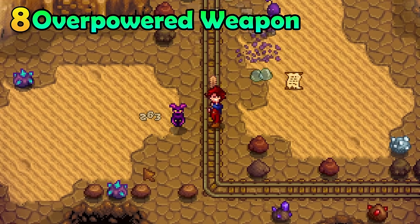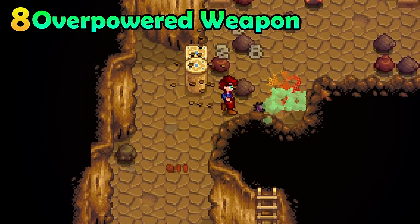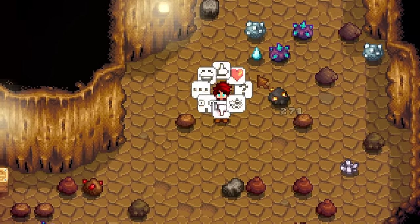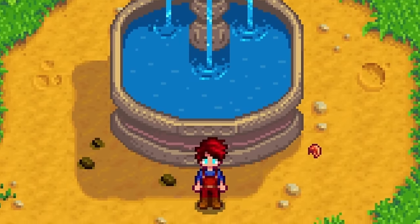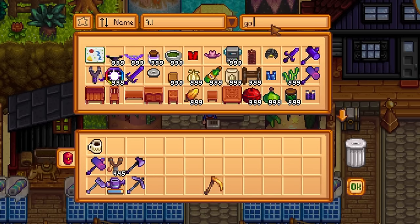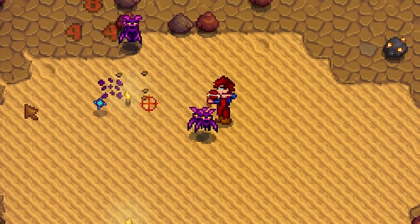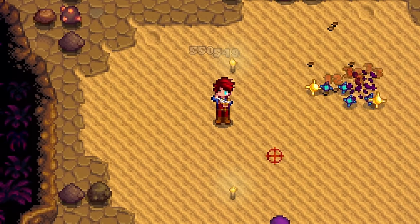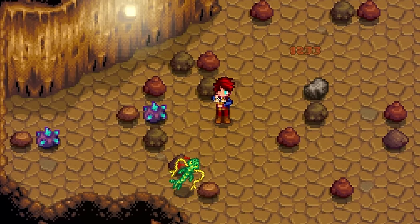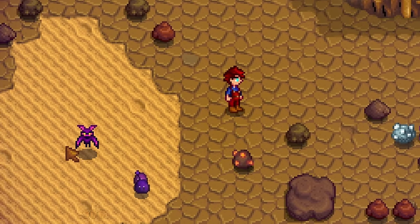This next one is only available to those of you who play on PC. There is a weapon in the game that is so unbelievably broken and overpowered that ConcernedApe himself had to remove it from the game. I am talking about the legendary Galaxy Slingshot. The only way you can get this is by using the cheat menu that lets you get any item in the game instantly. Yeah, cheating is bad — however, this is just unfair. Load it with Iridium Ore and you will be decimating any enemy in your path. This is the only ranged weapon in the game that actually works well enough to validate it.